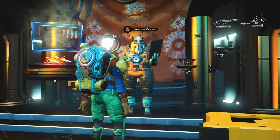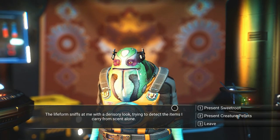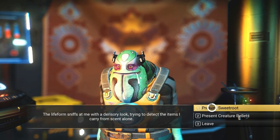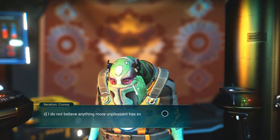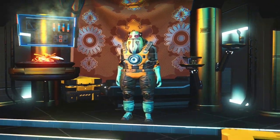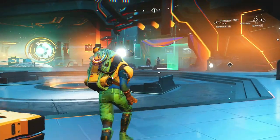The next thing I'd like to talk about is this guy Iteration Cronus. If you have not visited him you should take a look, because if you have any foodstuffs you can turn them in for nanites. The higher quality the food you hand him, the more nanites he will give you on average. The rates are a bit variable but the quality of food determines what he gives you in nanites.